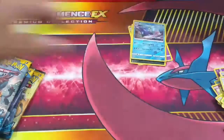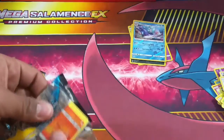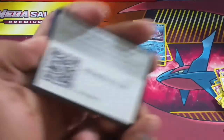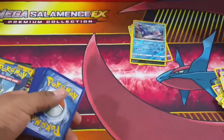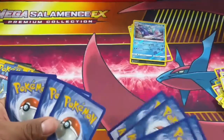And that's a Bewear! Good job identifying it - he always says 'Bewear,' he's the hugging Pokémon. Yeah! There's a code card, let us know what you guys get.